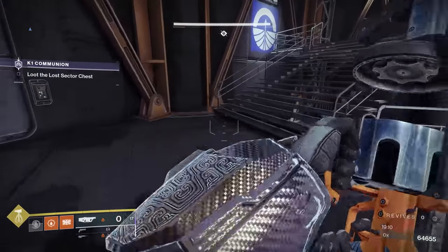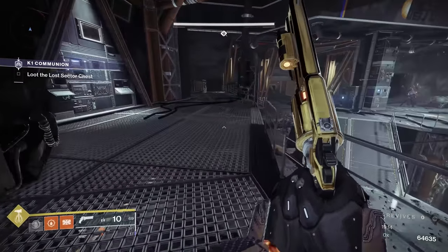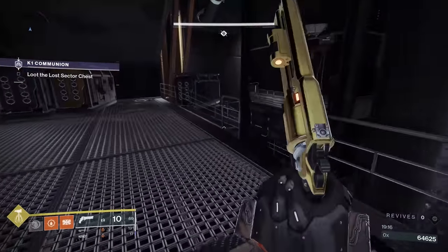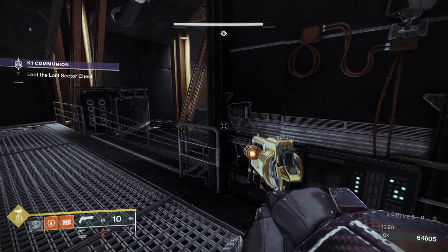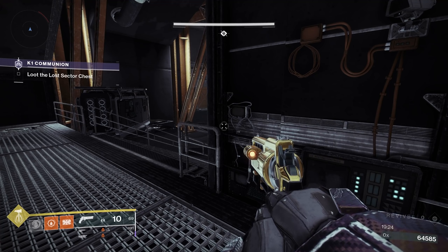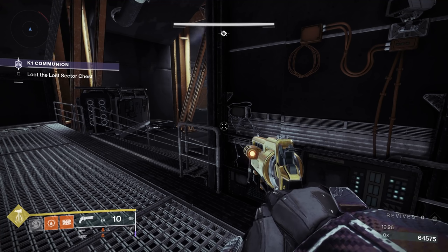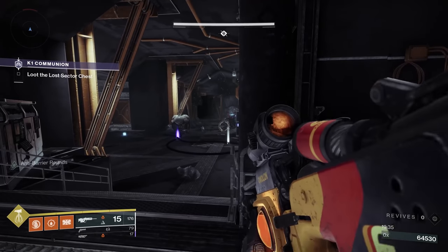My heavy is not hitting hard enough. I'm trying not to use my Super — I don't want you depending on any super. But at this point a Golden Gun, Celestial Nighthawk Golden Gun, or a Well of Radiance just to sit there and reload and power through everything coming out would really help. I still don't know if Well of Radiance would make it through their type of damage, but Golden Gun or Hammers — put some work in with those, it'd be great.